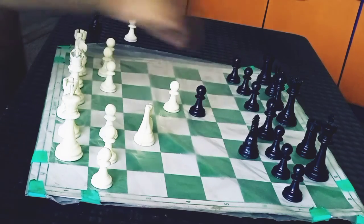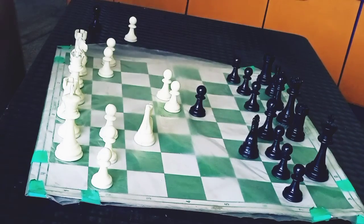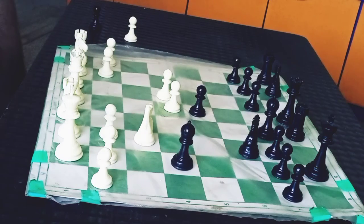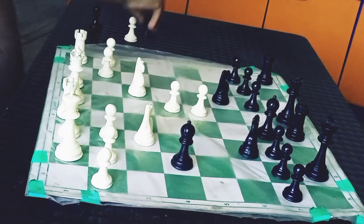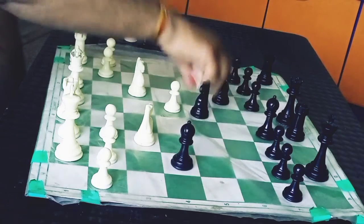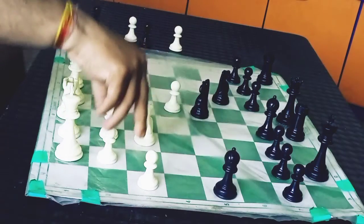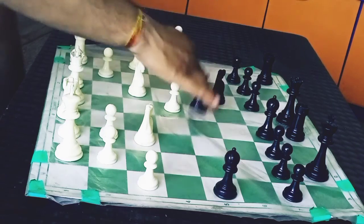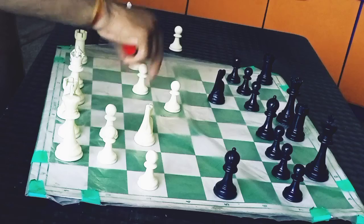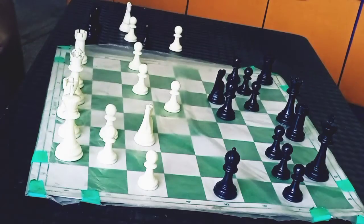Bd4, Rook e8, and now c4, attacking on the d5 pawn. So Mamadi Agar plays d4, Knight c3, and the position is equal after Knight to c6. Anand took on d5, Mamadi Agar took on d5, h3, bishop h5, a3 to stop knight before ideas, Knight into c3, dc3, and now bishop d6 — this bishop is controlling the e2 diagonal.